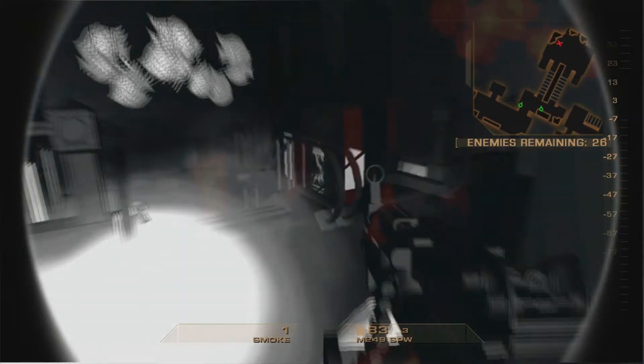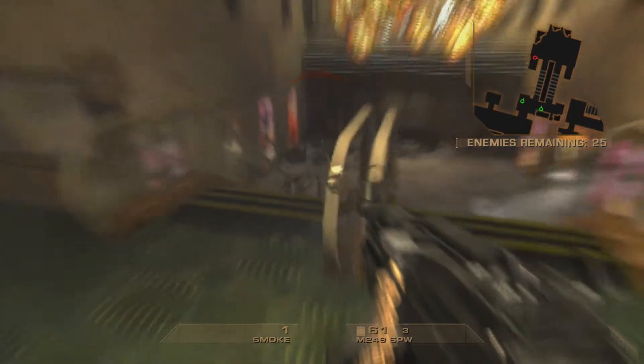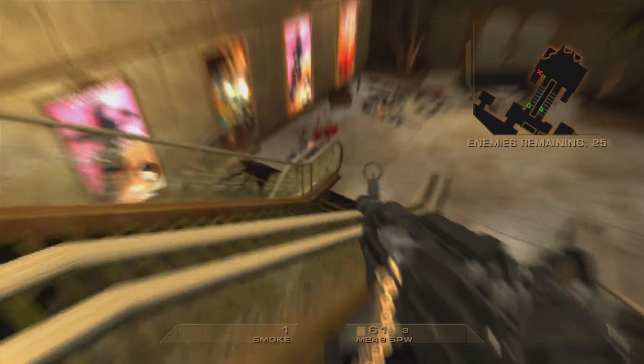I'm gonna get flashed right here. When you get flashed, it's important to rely on your minimap — try and find a wall and take cover against it, hopefully before you get shot. I lucked out there.